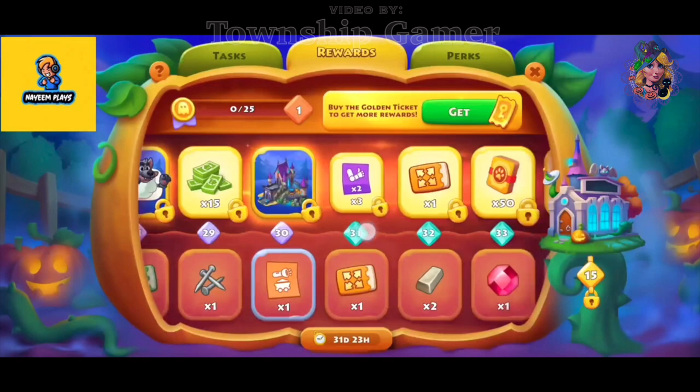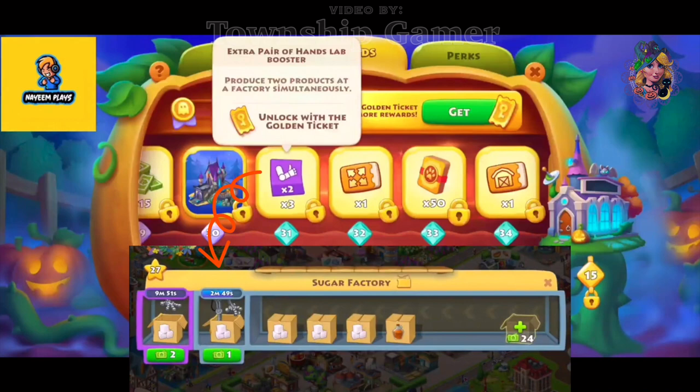You'll also receive 4 purple boosters, 1 profitable flight, and 3 extra pair of hands.